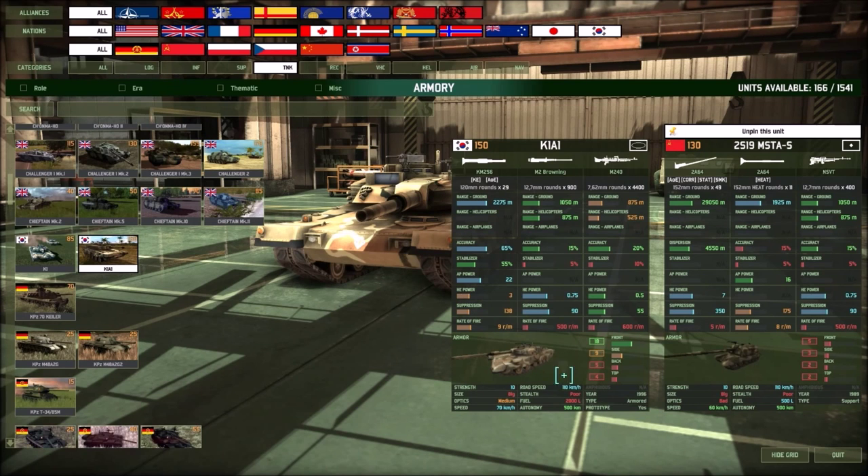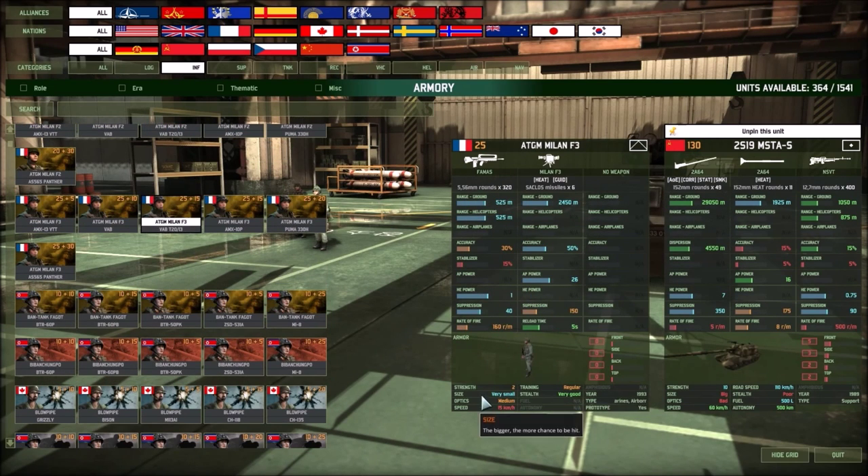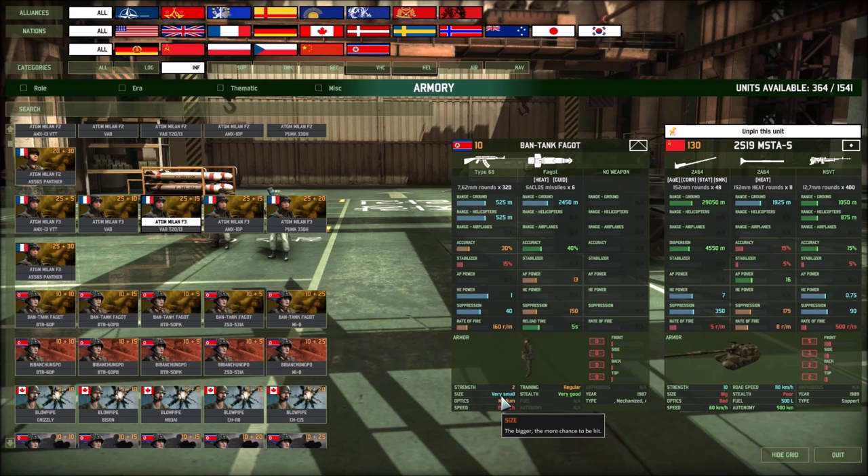Also on the unit card, directly below that are more measurements. First is the strength of the unit, basically the number of hit points. For infantry, strength is essentially the number of soldiers in the squad, but for vehicles like tanks or artillery pieces, strength is the hit points. The size of the unit is basically how big the unit is — the ACGM Milan F3 squad has a very small size because it's basically two soldiers, giving it a smaller chance of being hit, whereas the Mista is big so it has a greater chance of being spotted and targeted.